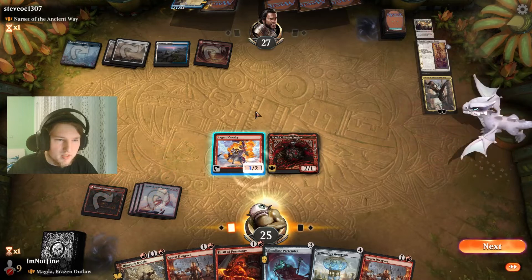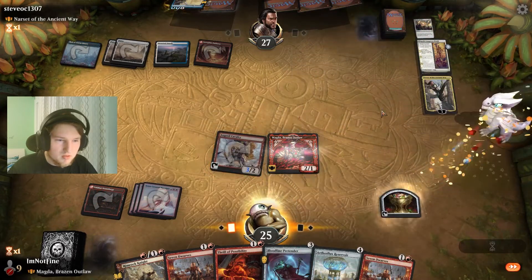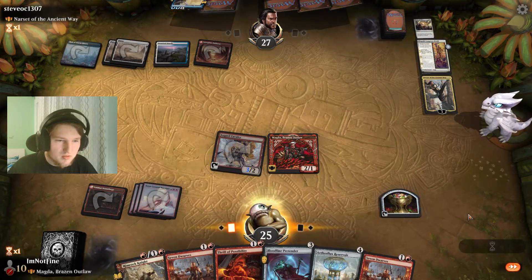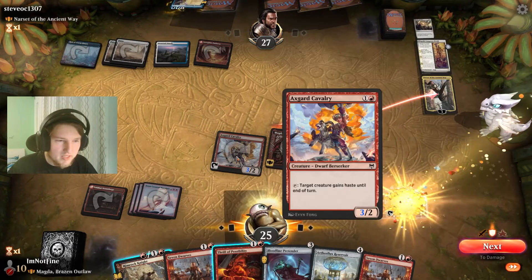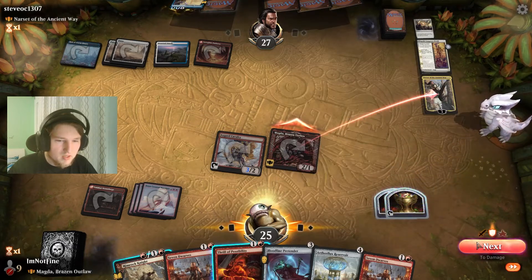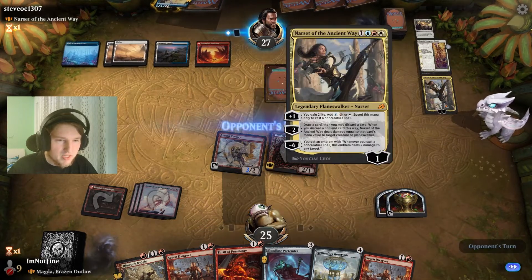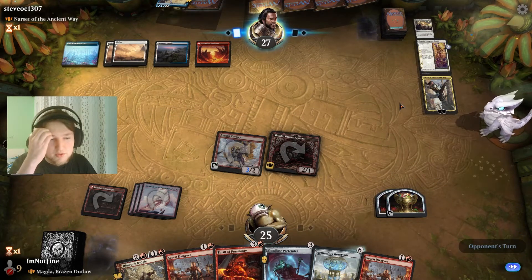I think I go ahead and kill Narset here. Honestly, let's just leave her at one. I could have killed with X-Guard, but this way I get one more treasure. Also, I leave Narset at one so they can't replay and minus — which is important, I think.